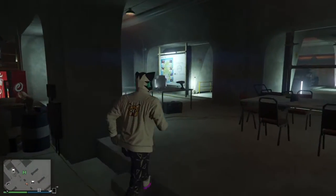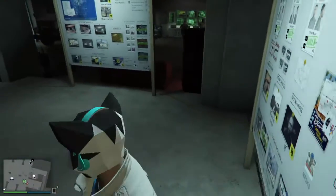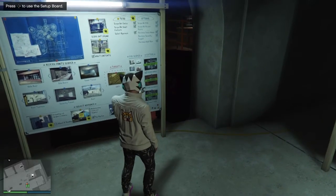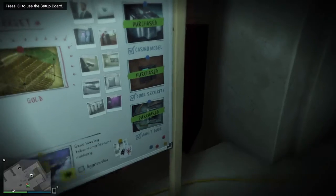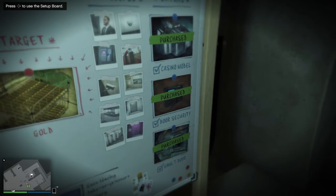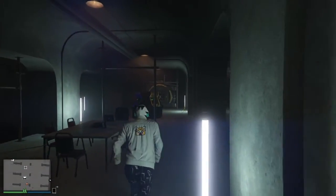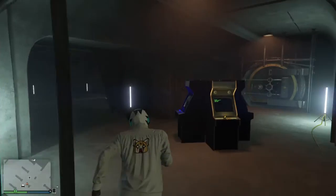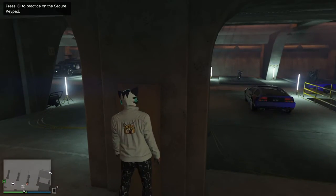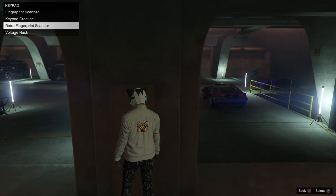In order for you to get good, you have to buy this — let me go first person here — you have to buy door security. This will help you practice the fingerprint scanners. Once you buy it, you should be able to have it right here, and when you have the device, you can work on it. You're looking for a retro fingerprint scanner.